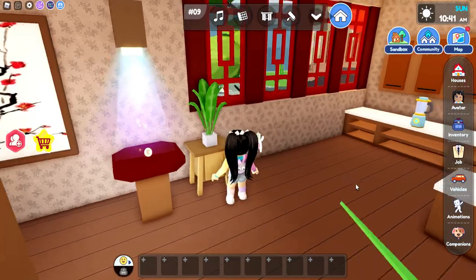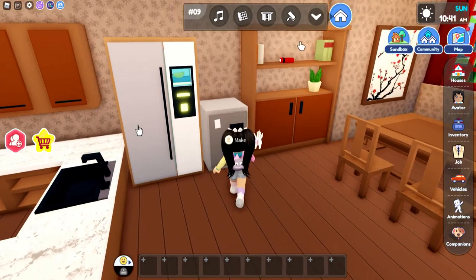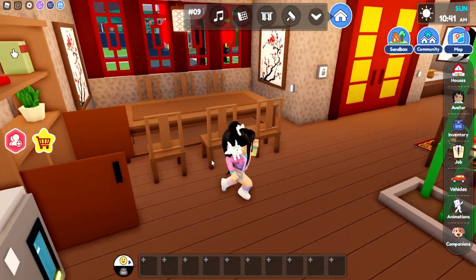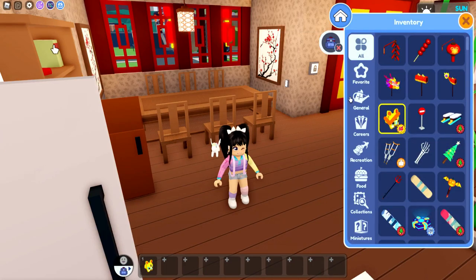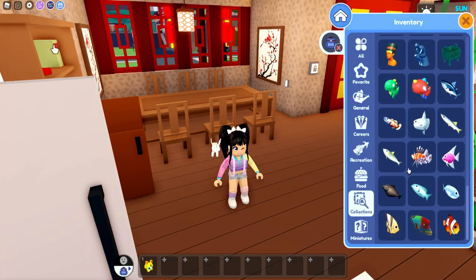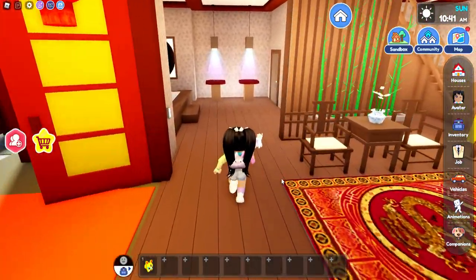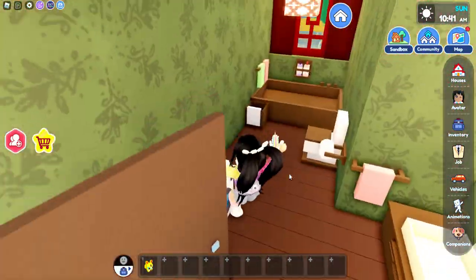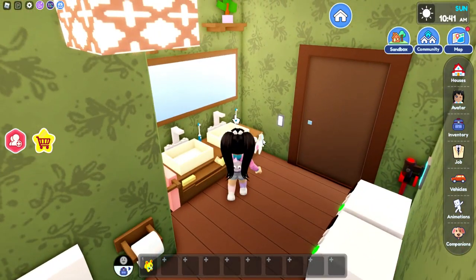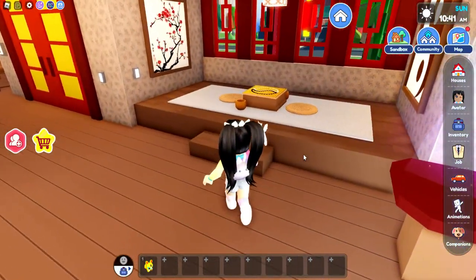So we have the kitchen over here — very, very fancy. Do we have any potions or anything over in the home? Nope. Nothing in the cupboards. We should double check too if we have any new posters or any new plushies. We have no new collectibles. Downstairs is complete. We do have the bathroom — shampoo, conditioner, washer, dryer, and a double vanity. I love that.